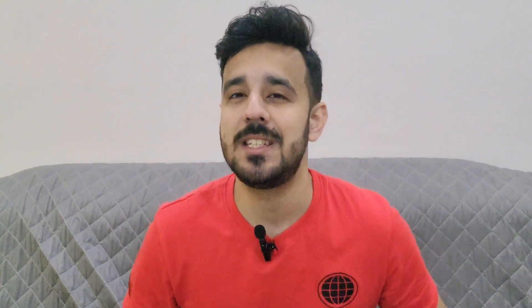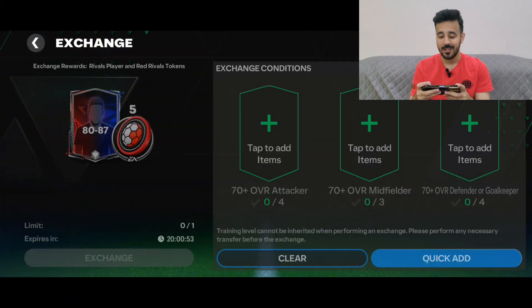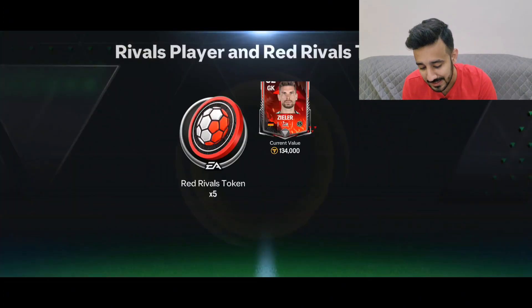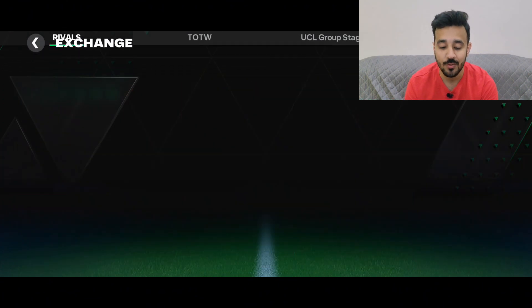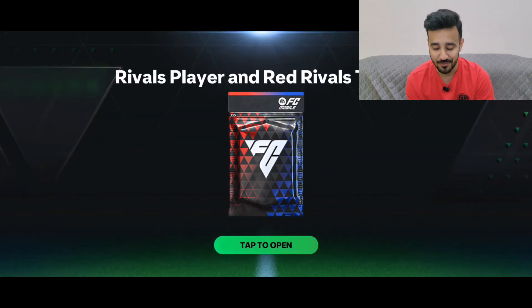New exchanges are available and we want to get Maldini, so we have to do the exchanges to get the red tokens. Let's move towards the exchanges and see our luck. New exchanges are available, especially these base pack exchanges. Now you can get silver or some 80-plus overall pack by doing exchanges. But our focus is on the Rivals players and Rivals tokens because we want Maldini.